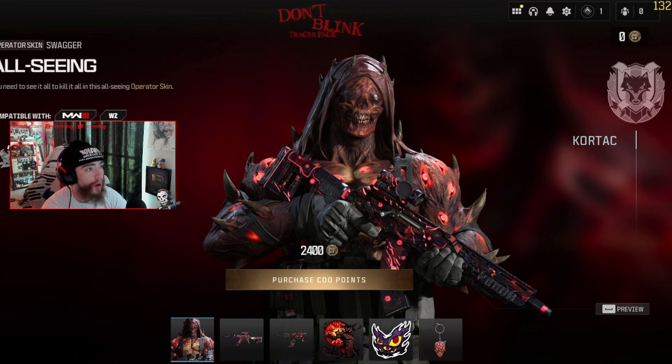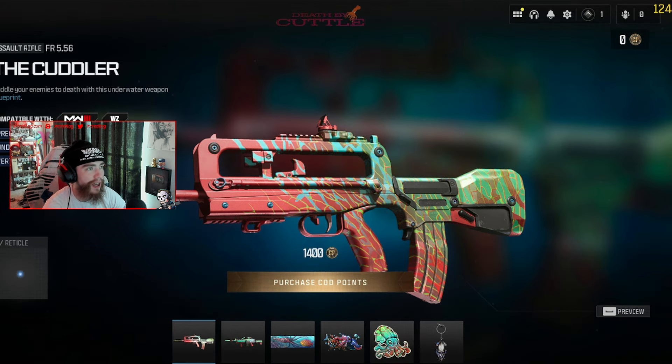Look at this one — the Don't Bleak tracer pack. This one's insane. You know I haven't really been buying too many bundles, but this one actually looks really cool. It doesn't look like an ultra skin or anything like that, but it's a brand new All-Seeing skin for Swagger.